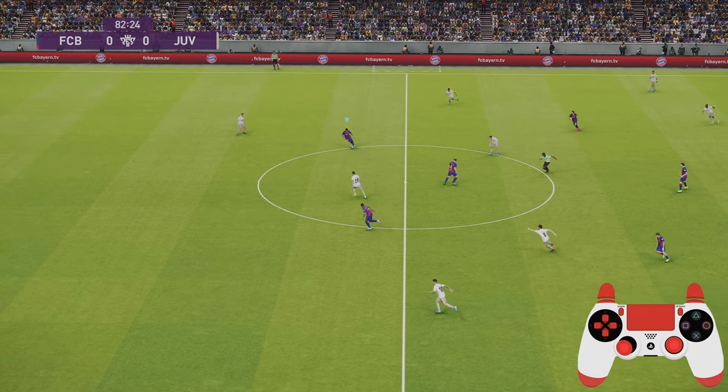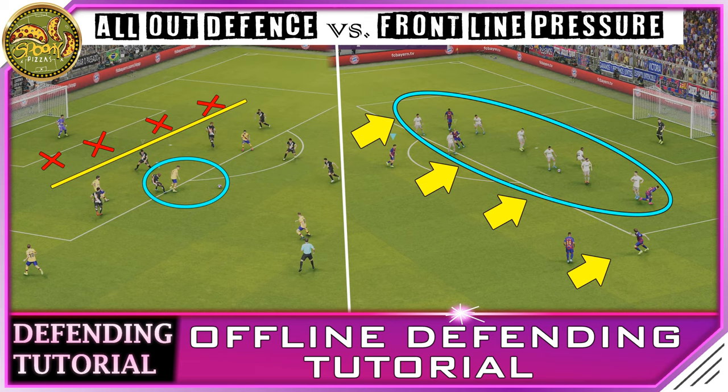That brings me to the end of this tutorial. I'll cover off a few things and summarize the pros and cons of both all-out defense and frontline pressure. With all-out defense and conservative defending, the best thing about it is it's easy to maintain formation and keep men back in numbers. If you're playing a team with small strikers and you've got big tall defenders, it can make it very hard for your opponent to break you down. However, you do lose that control — they can pin you back and it can feel very difficult to break out of your own half.